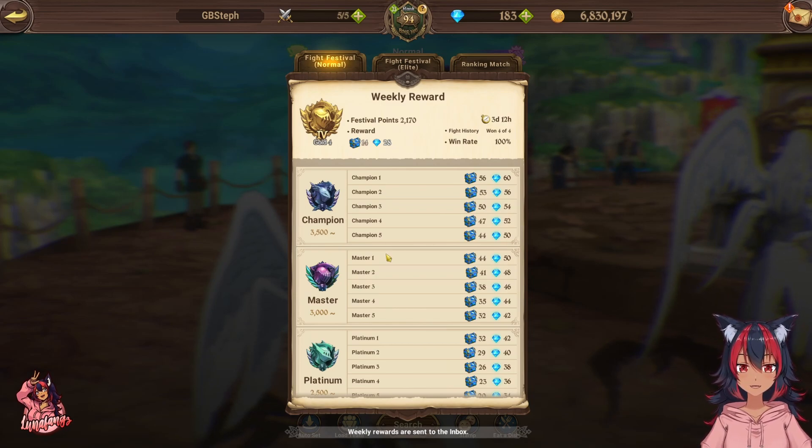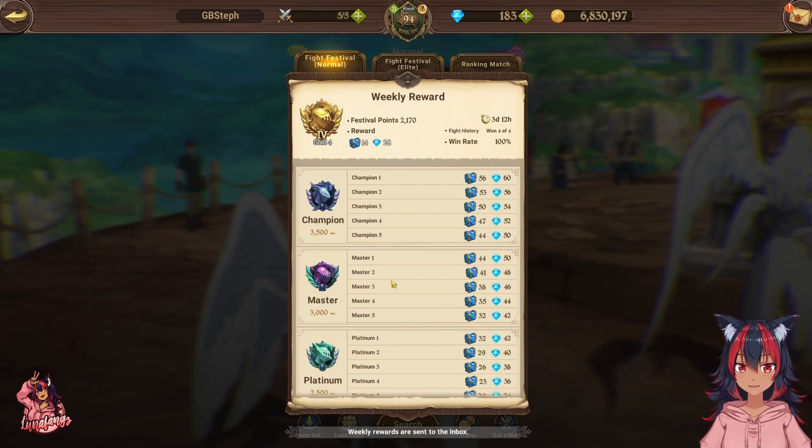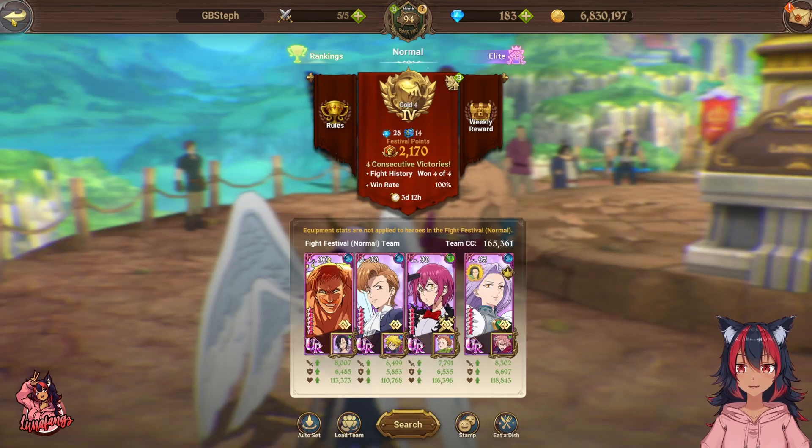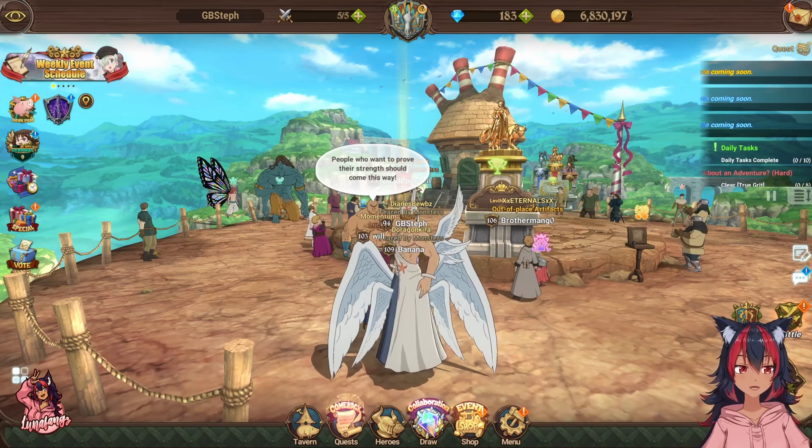Before anniversary starts you have about four weeks, so if you hit Chant 5 that's 200 gems right there. The benefit of Chant 5 over Master 1 is you won't get de-ranked — you just sign in and do one battle and you're done. So try to at least reach Chant 5 or Master 1.